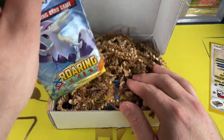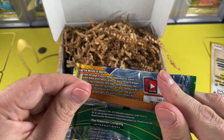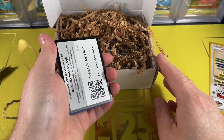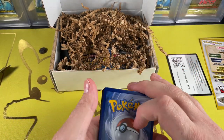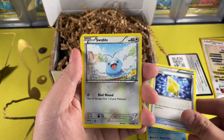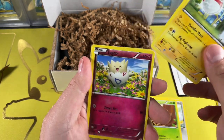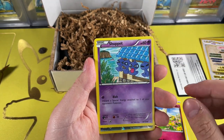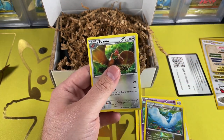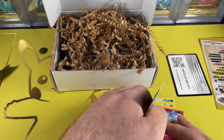We have a Roaring Skies pack — not a bad pack, from 2015. This is a code card if anyone wants it. We have Mr. Slippers, Revive, Swablu, Minkado — love that artwork — Voltorb, Togepi, Shuppet — really cool artwork — Altaria, and Togekiss. Our rare was the Togekiss. Really cool artwork in this set, to be honest.